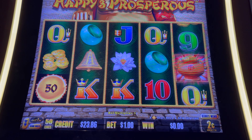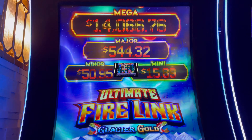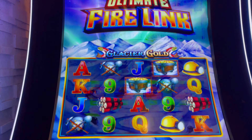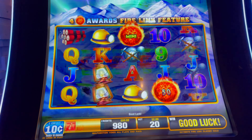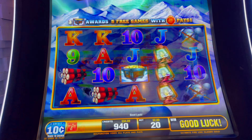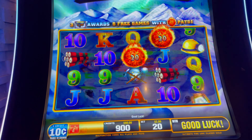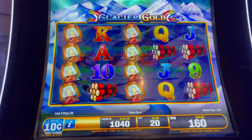I'm the only one. You guys, I've been in a rut for a while. Alright, let's go find our next game. We just left Happy and Prosperous. Let's do a few spins on Glacier Gold — $0.10 denomination, $2 a spin — see how we do, see if we can land a bonus.